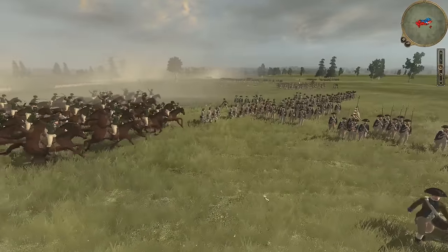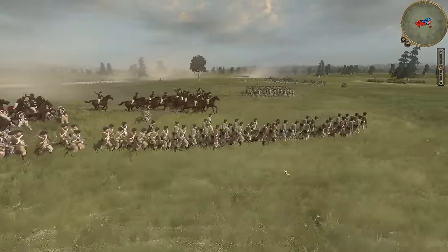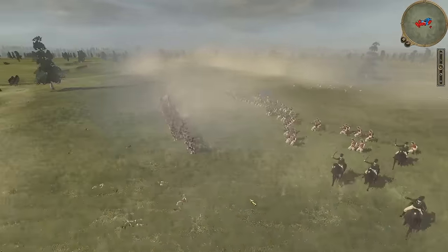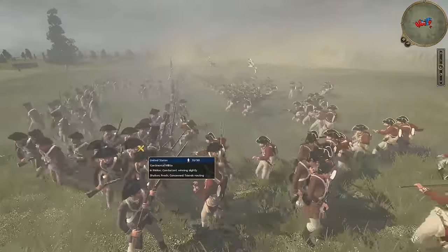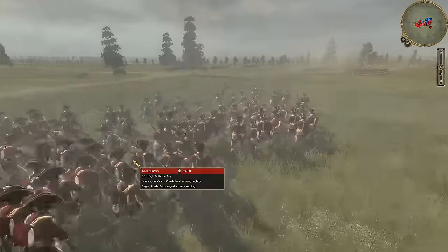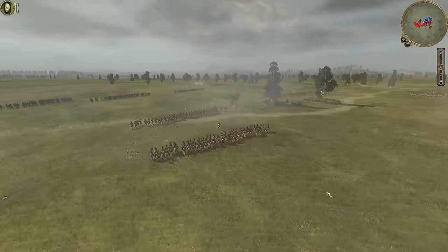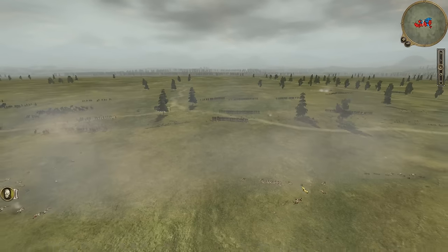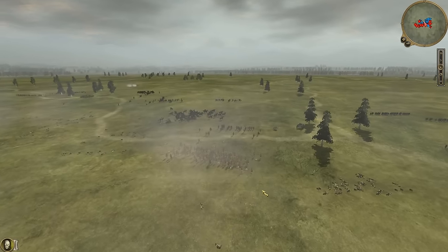Here come Tarleton's Dragoons charging into the already broken lines of militia and Continental units, with the follow-up of the 33rd through the center there, charging what stands. And the rest withdraws — shattered, the Continental Army and its militia.